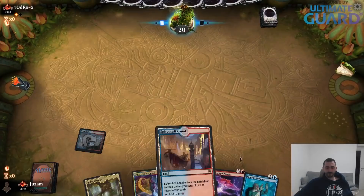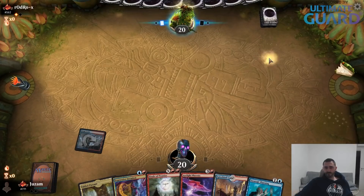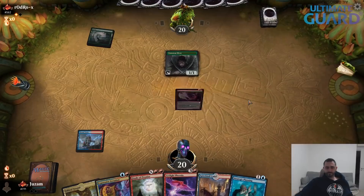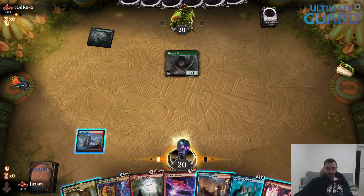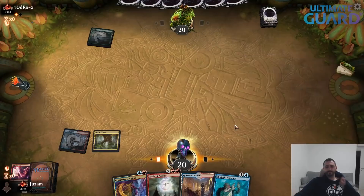We drew a Lightning Axe, so I can go Fabled Passage, kill the Lion of our Elf, discard a card, discard the Phoenix, then pass. I should have actually played Fabled Passage earlier, because if I play Iteration next turn and want to find a land and play it this turn, the Canal coming into play tapped is actually kind of bad.